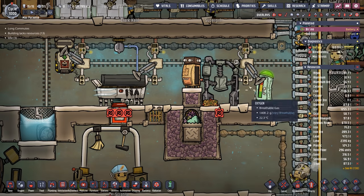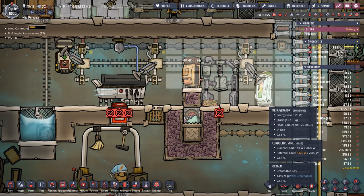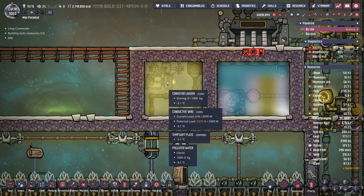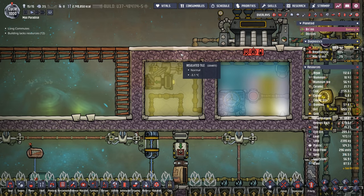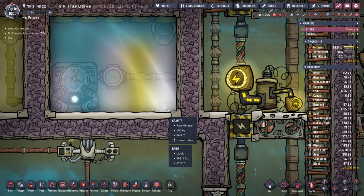The only slight modification we made to the kitchen is we added an autosweeper that has access to the deep freezer. So it'll be responsible for loading up this new refrigerator and the microbe musher. The only bad thing about our system is I'm going to have to stare at a conveyor loader and an autosweeper. I could open the top up and deconstruct it, but then we're going to see the debris. And we all know how I feel about debris — yeah, talking about you there, granite.